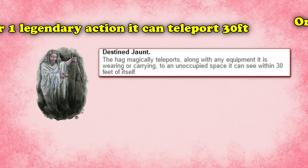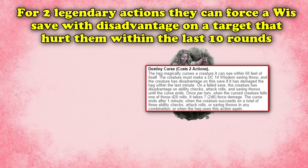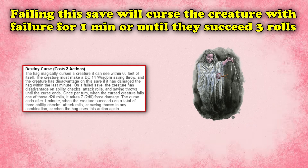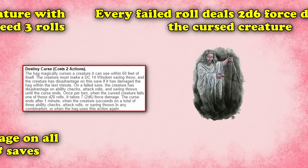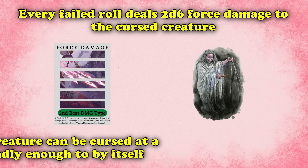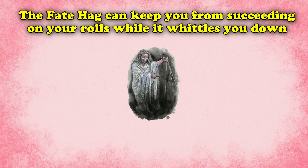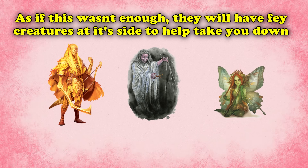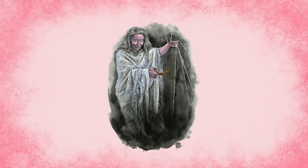It can use one legendary action to teleport 30 feet, one to reduce a foe's speed to 0 until the end of their next turn unless they succeed a Strength save, or spend two actions to force a Wisdom save with disadvantage — if the target damaged the hag within the last 10 rounds and fails, they are cursed with failure: disadvantage on all ability checks, attack rolls, and saving throws for a minute or until they succeed three rolls, taking 2d6 force damage every time they fail. It can only have one creature cursed at a time, but this is more than enough. With this assortment of features, the hag can keep you from succeeding on most rolls and whittle you down slowly, while its small fey minions destroy your destiny. Because it is the only creature of this CR with legendary actions, it is a clear choice for number 1.